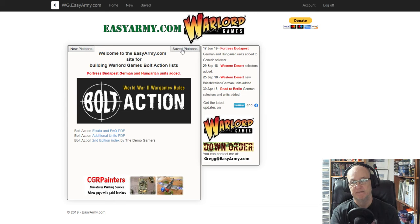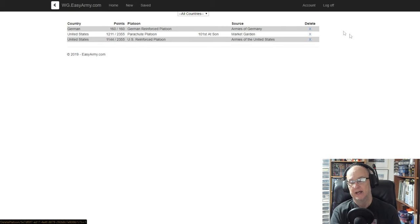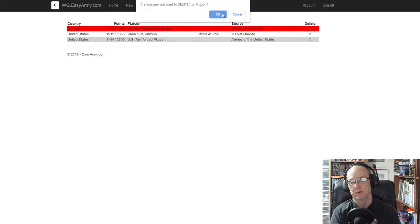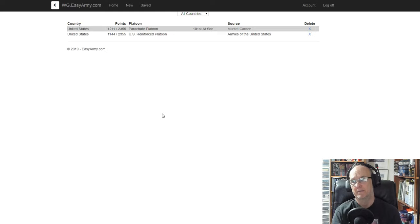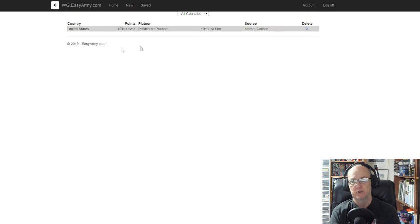Let's go to a saved platoon — there are 'New' and 'Saved' buttons right there. I'll hit Saved. I've got a German one I only pulled up as an experiment, so I can just hit X to delete it. Confirm deletion — boom, it's gone. I can delete this other one too.